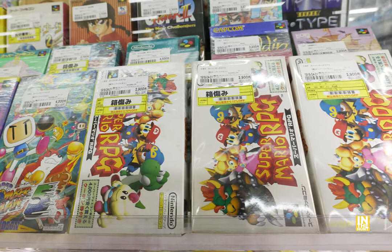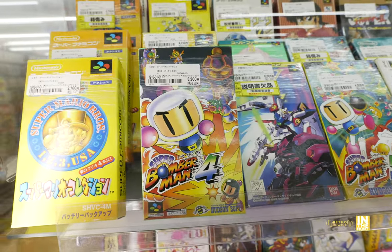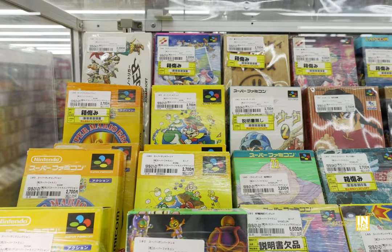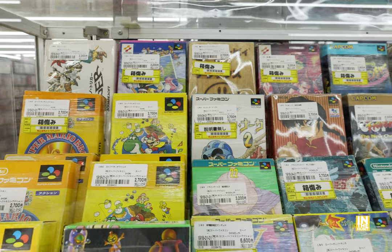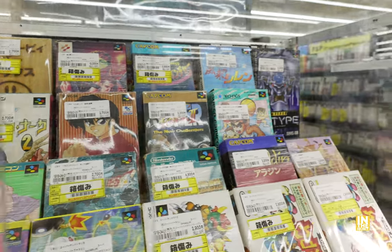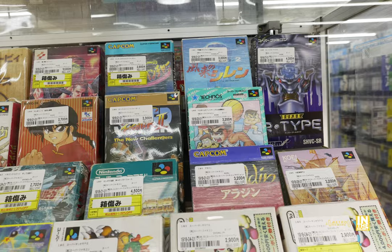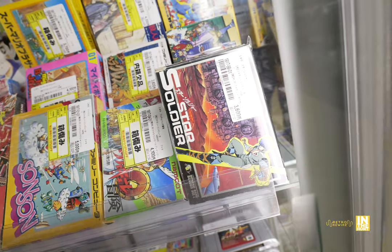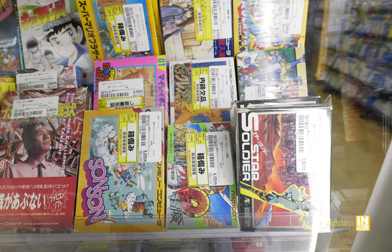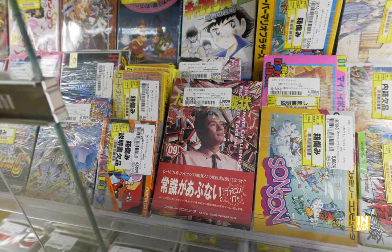We have Super Mario RPG coming in at 2,900 yen — a few copies of that — and Super Bomberman 5. Then we have Gundam Wing for 6,600 yen; it's missing the manual and you get a 10% discount, which I was kind of expecting more like 50% off — at least that's what we were seeing at the Mayabashi Book Off Bazaar. Upon closer examination of this display case, there's not going to be anything that really stands out, but there are some quality titles. Like Super R-Type — although plagued by slowdown, it's still a great game. We got some Star Soldier, some Valkyrie, and a few other Famicom games, some with various discounts due to certain damage or missing manuals.